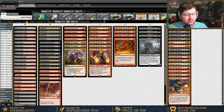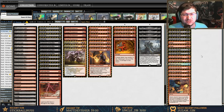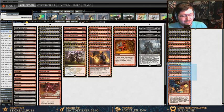For the sideboard: four Leyline of the Void because Dredge is really hard to deal with. Two Pillage to help with artifact and Amulet/Valakut land decks that have been popping up more. Two Kolaghan's Command for Brutality to help with burn and control matchups. Two Rabble Masters for when we need a bit more creature density to get Torgaar going.